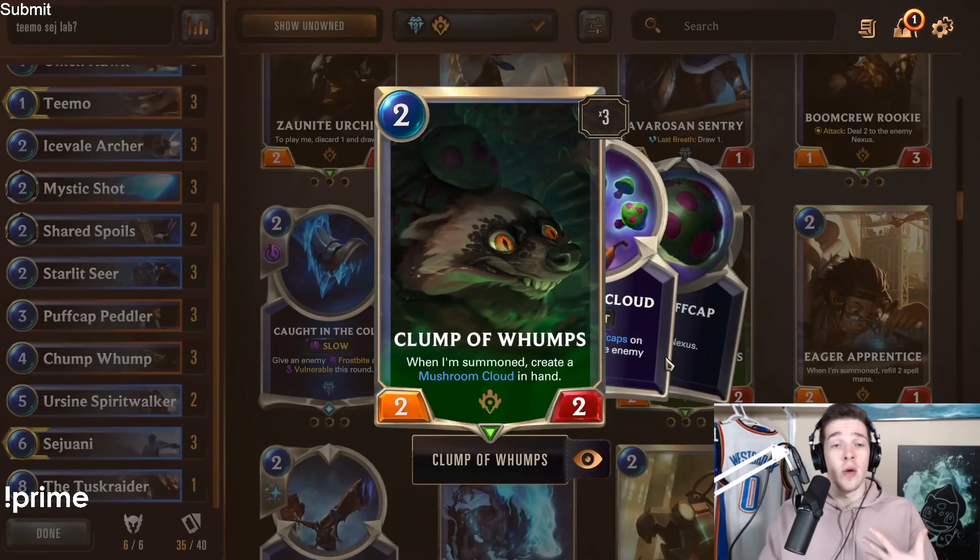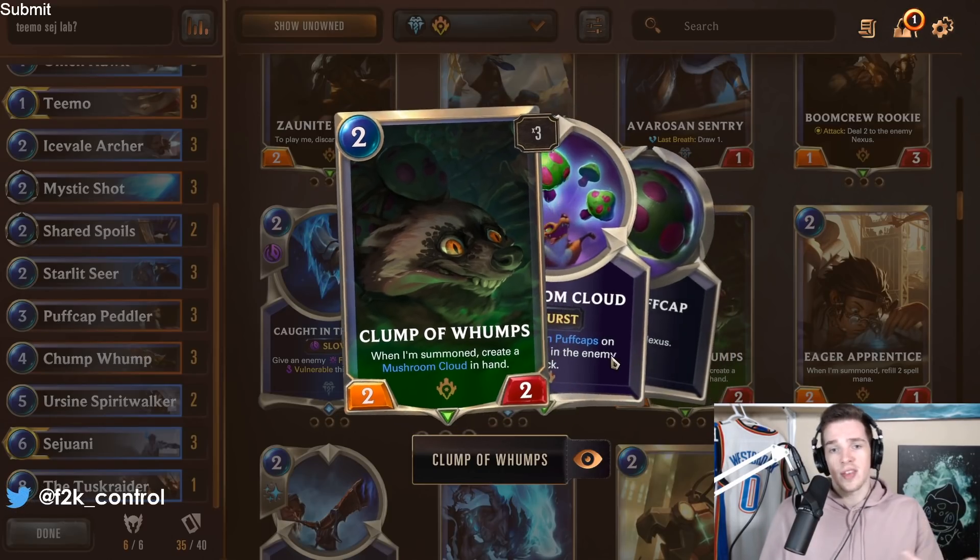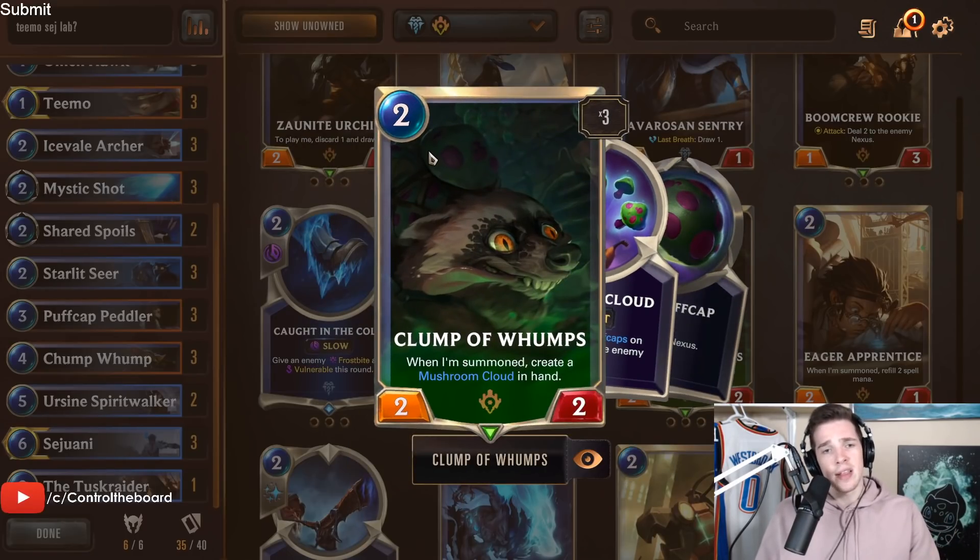Clump of Wumpus is one we previously ran. The card's fine — it's a 2-mana 2-2 that gives you a Mushroom Cloud, helping Teemo level up and having synergy with Starlet Seer and Puffcat Peddler. I'm just not the biggest fan of the body. That said, I ran it for a long time with really good results and it's not a bad card. If you want more Mushroom Clouds, go for it.